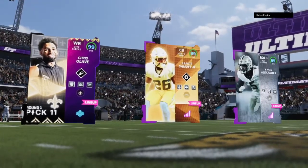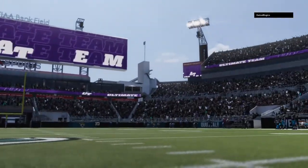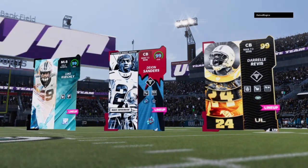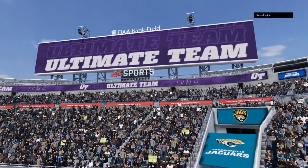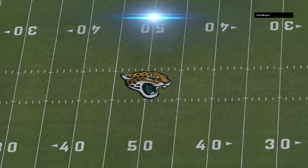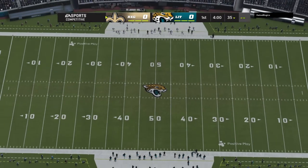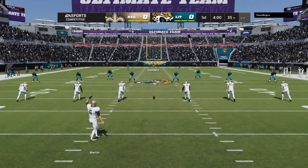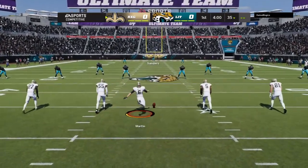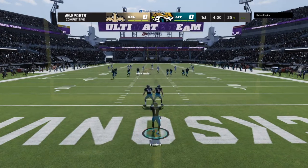Brandon Gaudin and Charles Davis ready for this Madden Ultimate Team matchup, as you get a peek at some of the big players in today's game. Let's get the party started. The punter and kickoff man Sam Martin to get us started, and off we go in Madden Ultimate Team.